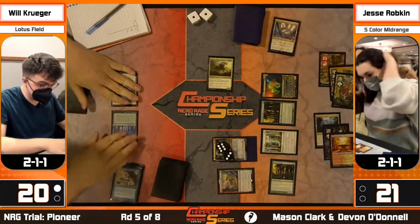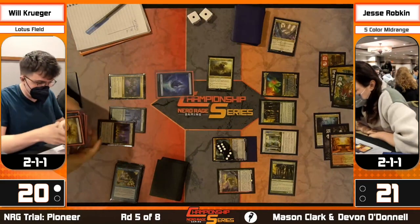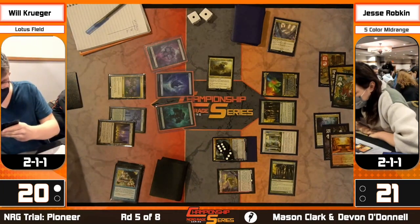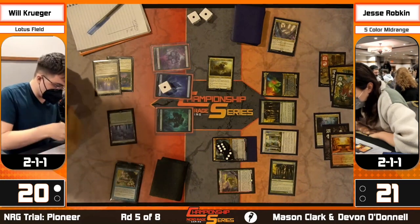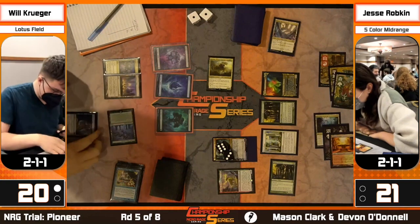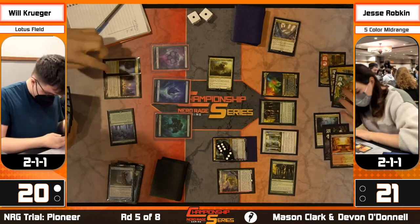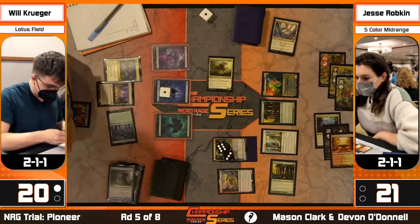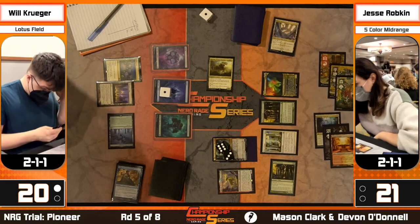Maybe she wants to grab Rest in Peace for after ultimating Valki, then play it the following turn. It looks like she cycled trying to figure out what she wants to do - she doesn't actually play Rest in Peace now. Maybe she just has enough going on. With Zacama at three-six-eight mana and the Fabled Passage, let's just play Zacama. Krueger is pulling out the swamp and the Force - that's not a good sign for Jesse Ropkin fans. Looks like Hidden Strings untapping those two lands.